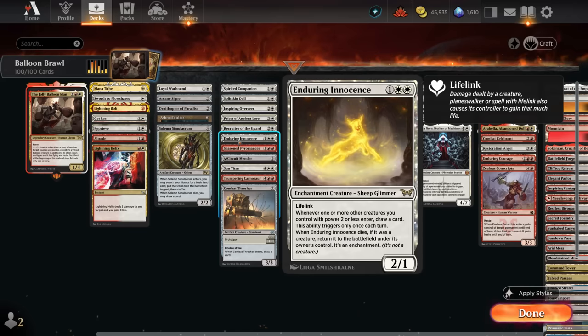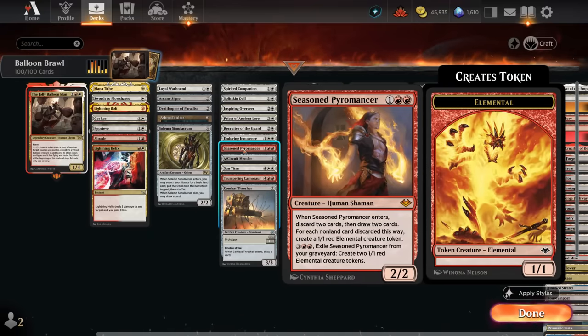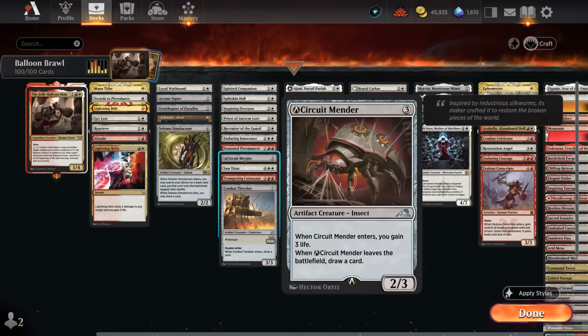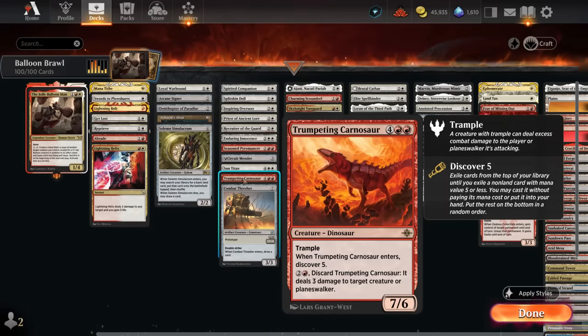Enduring Innocence is one of the new glimmer creatures that sticks around as an enchantment if removed and draws cards when smaller creatures enter. Seasoned Pyromancer can discard multiple cards to draw, or simply draws two when empty-handed. Circuit Mender gains life when it enters and draws when it leaves, including when sacrificed to the Balloon Man's ability. Sun Titan can return a permanent with mana value three or less from the graveyard when it enters or attacks — including our commander. The Carnosaur lets us Discover 5 when it enters.